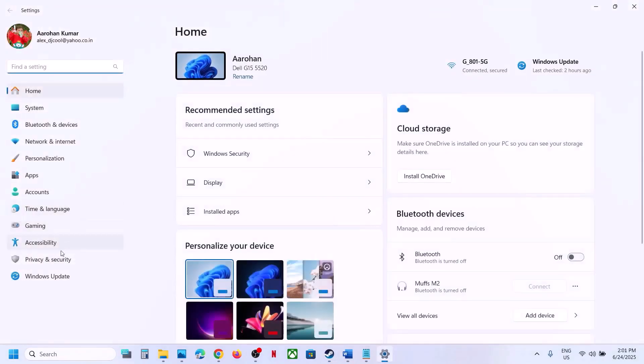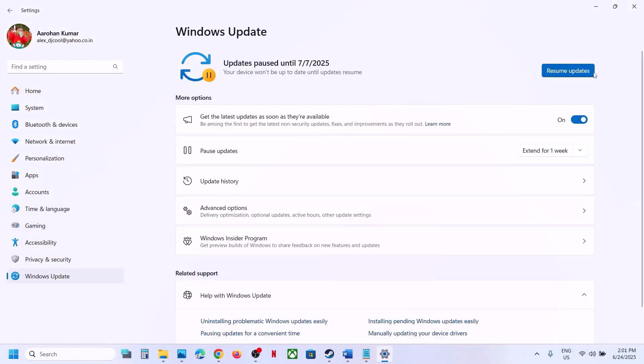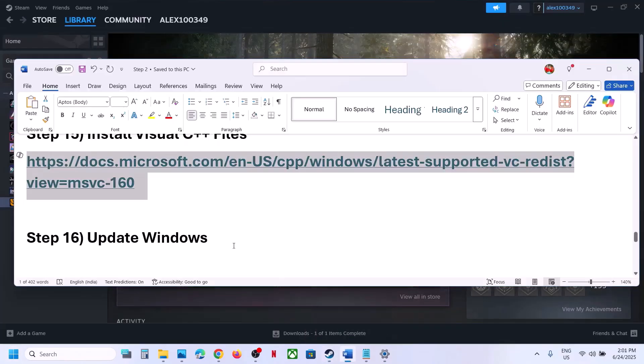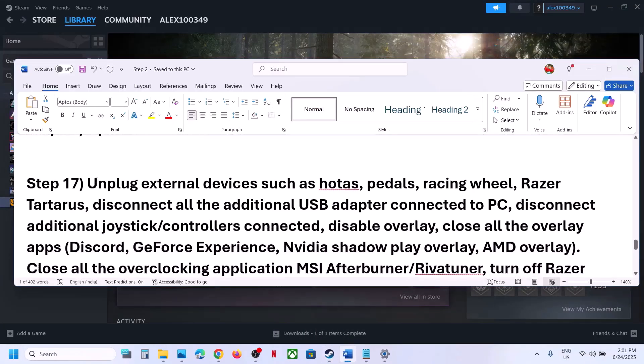Still not working? Update Windows to the latest version. Open Windows Settings, go to Windows Update, and click Check for Updates. Once all updates are installed, restart the computer and launch the game.